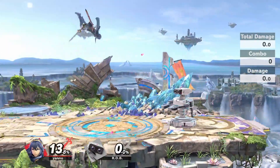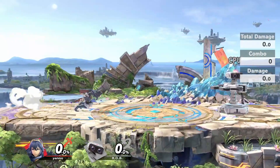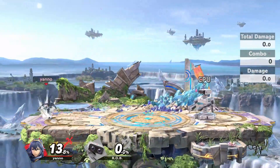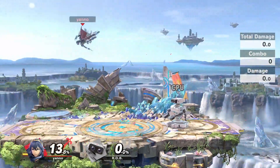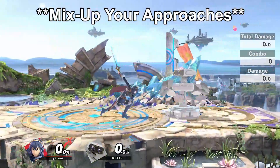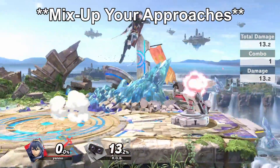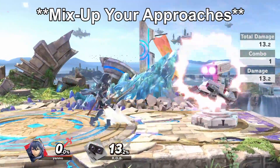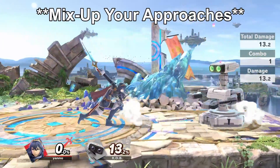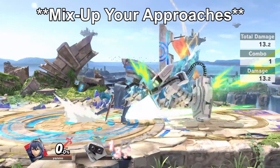As is the case with most things in this game, try not to become predictable. If you're constantly stopping short in order to do a tilt out of a dash, your opponent will be able to pick up on it and punish you. So make sure to mix in some other options. If your opponent is constantly shielding when you dash in, then grab them. If you have been spacing attacks on their shields, maybe move in with a defensive option to keep them guessing. Mixing up is a huge part of the game and a huge part of neutral, so make sure you mix up.